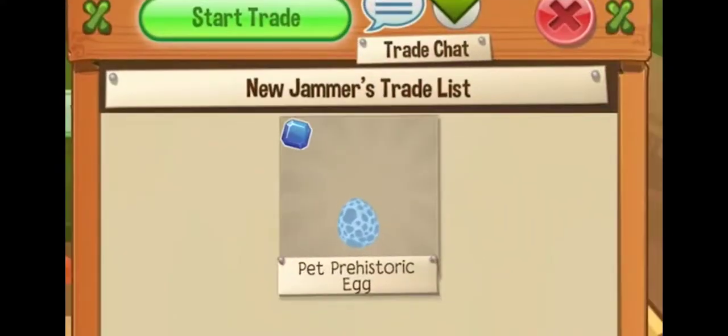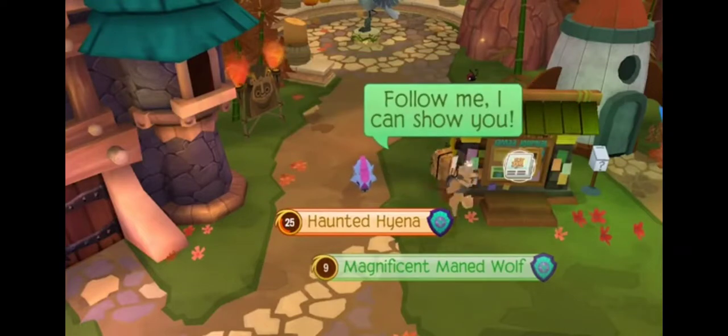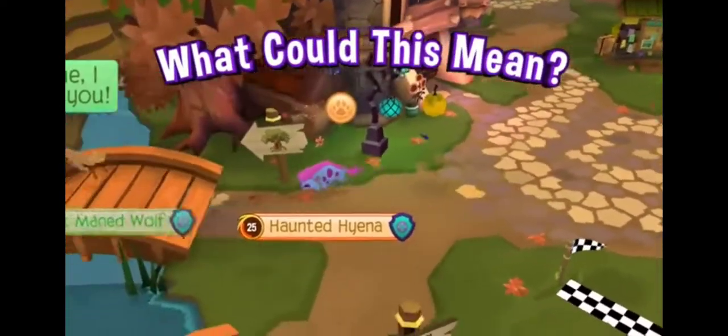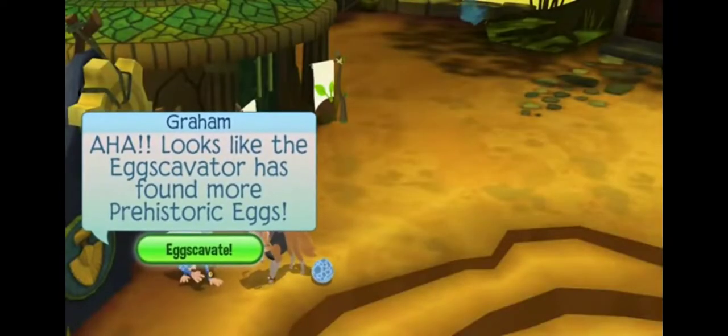Even if the egg hatches a pet and a playable animal — if it hatches two things — that would still only cost 200 sapphires. Even if the egg hatches two pets and a playable animal, that's the only way it would be fair.